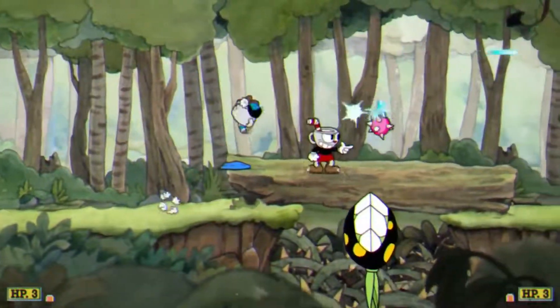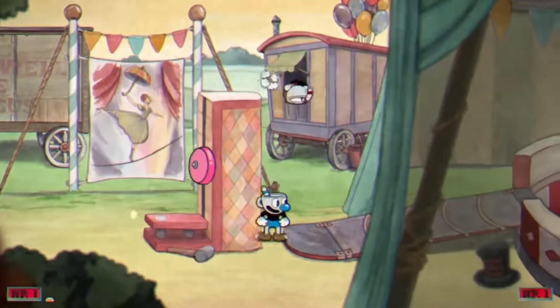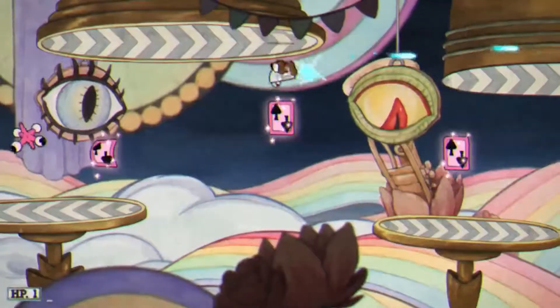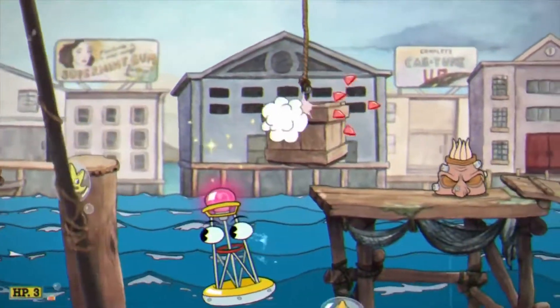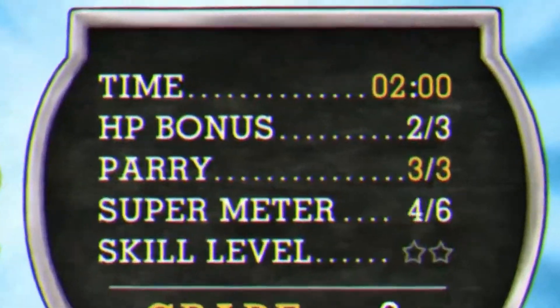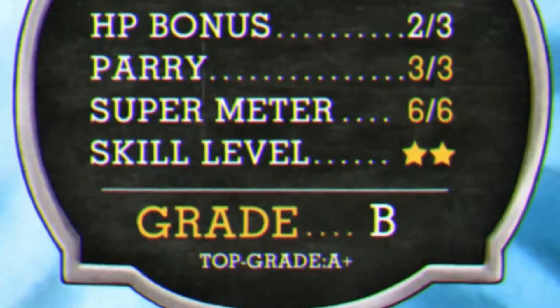Once an item is parried, it will either disappear completely or be useful to you in some way. When parrying, you'll also be sent into another jump which will help you hit coins previously unreachable, jump gaps, or hop on ledges. If you plan on getting a high grade in any level, you're typically required to perform at least three parries throughout the battle or stage, so be sure to practice.